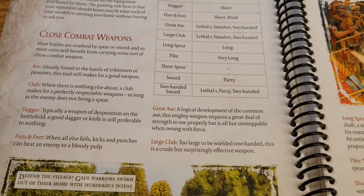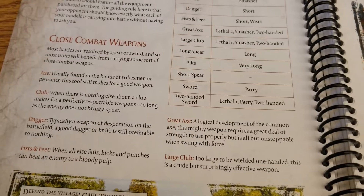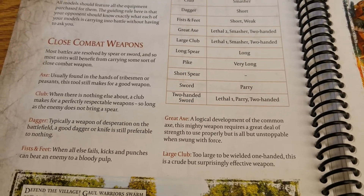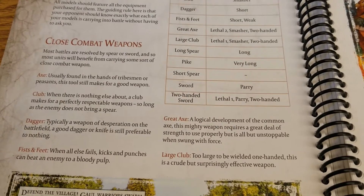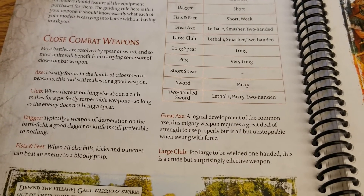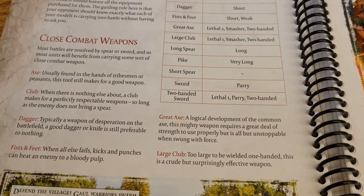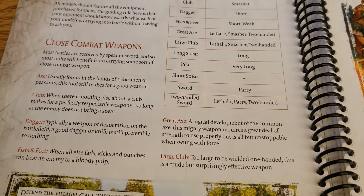A Large Club is a similar type of weapon but only Lethal 1. Smasher is such a cool ability again, for so many units that have shields, and Lethal 1 is certainly better than nothing. Long Spears and Pikes really go together — if you have a longer weapon than the enemy, you get a bonus to hit. Very Long means pikes still have an advantage over long spears. Pikes are typically going to be in a phalanx unit, and phalanxes do give you some bonuses when dealing with cavalry as well.